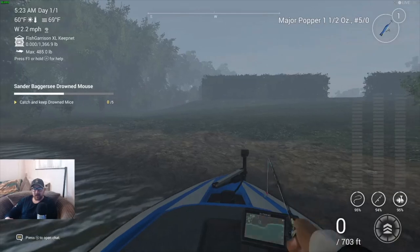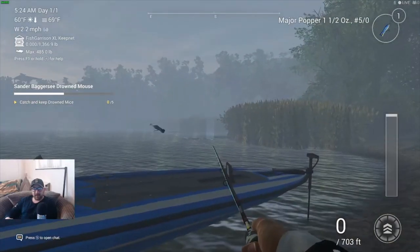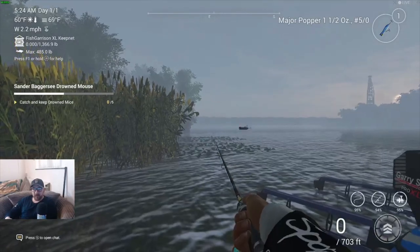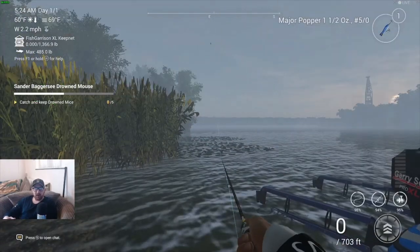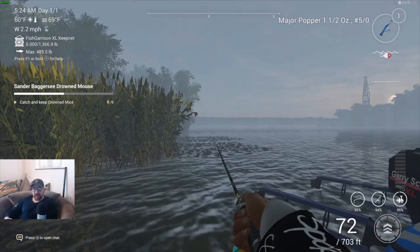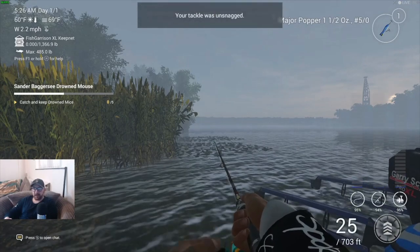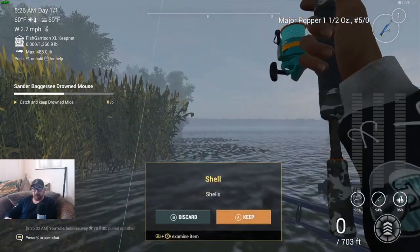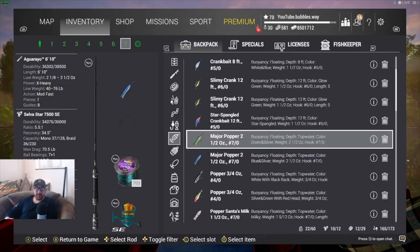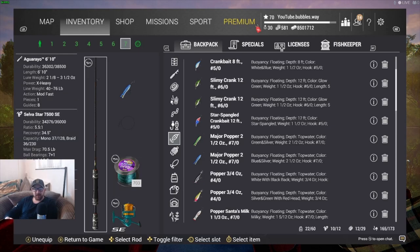There's loads of lily pads there — that looks like a perfect place. Let's give that a shot. Let's jump out. There's some lily pads here as well, let's try here first because there's more. You don't need the same rod setup as what I'm using — I'm just using this because this is what I have to hand. As long as you have any type of spinning rod and put on anything like a topwater spinner lure or something like that. I've just put on a major popper to give that a shot and see what happens, but you don't have to have a major popper.